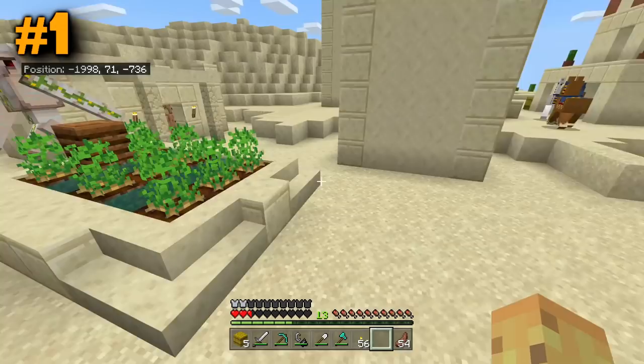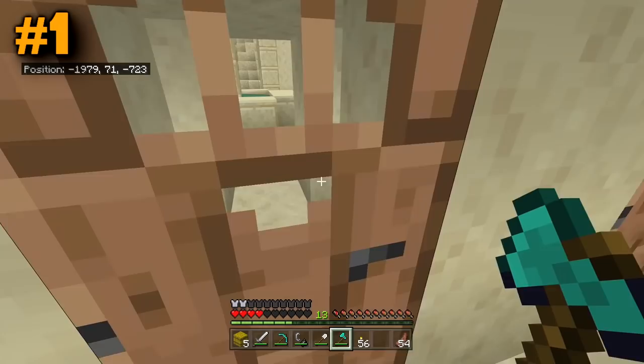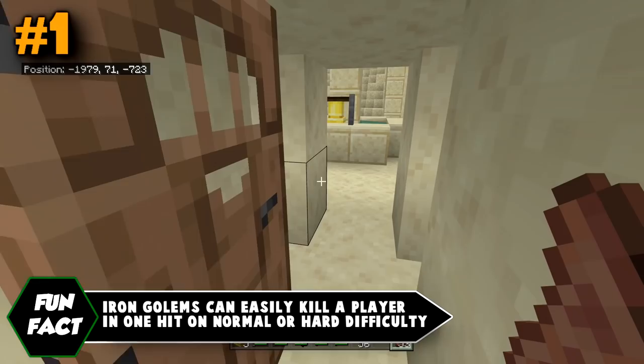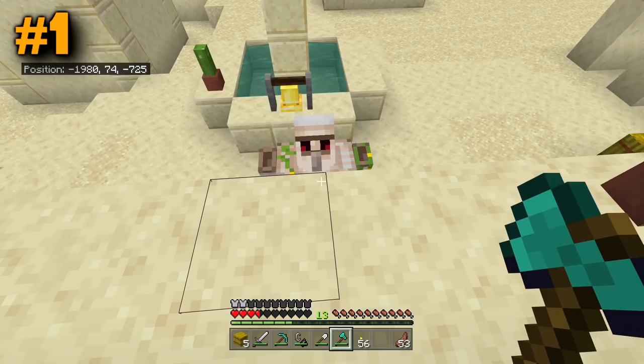How do you avoid iron golem hits if you really have to? Well, just go inside. Funnily enough, even though iron golems are built to protect villagers, they actually are not able to hit you while you're behind a doorway, because iron golems are much bigger than the one-by-one space they require to actually hit you. As you can see, the iron golem wants to get me but he just can't because I'm inside.